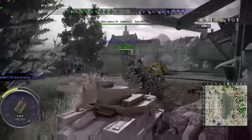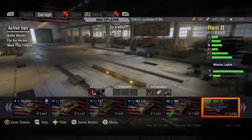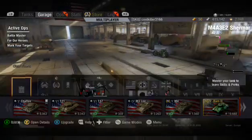The hull traverse speed is 38 degrees per second, and the turret traverse speed is 45 degrees per second. The armor isn't really all that special — it's 37 millimeters at the side. Hull armor is 37 at the front, side, and rear. On the turret, the armor is 45 at the front and 40 at the sides and rear.